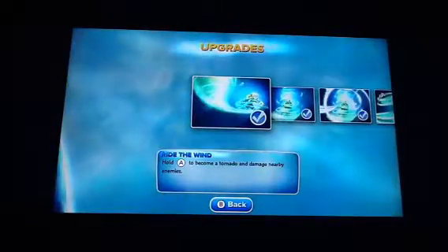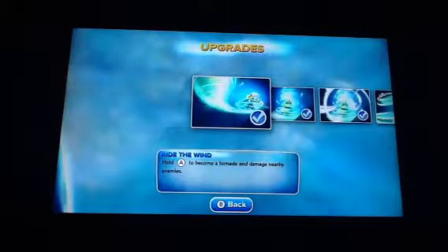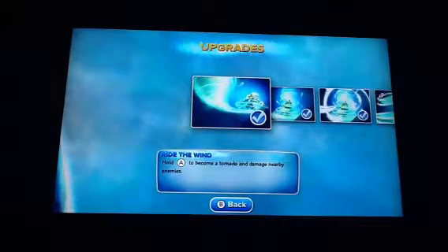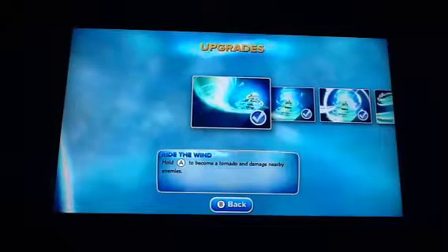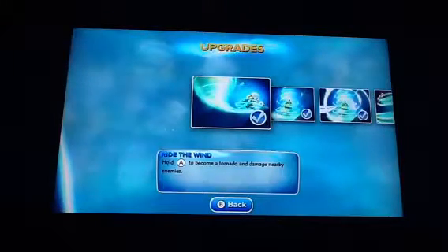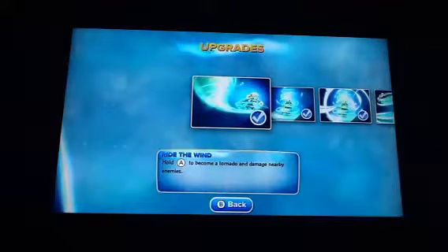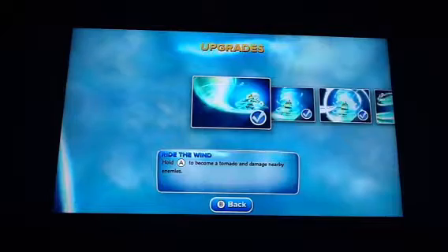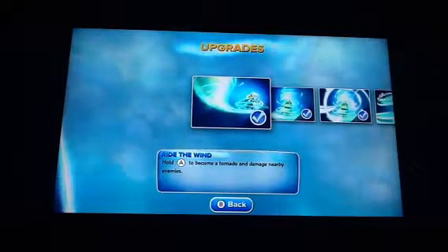Now checking out the bottom half. Free Ranger's Soul Gem is in Mudwater Hollow, early in the game — I think it's after the checkpoint. Ride the Wind: hold Attack Two to become a tornado and damage nearby enemies. When it starts off it's really slow, but it spins enemies all around.